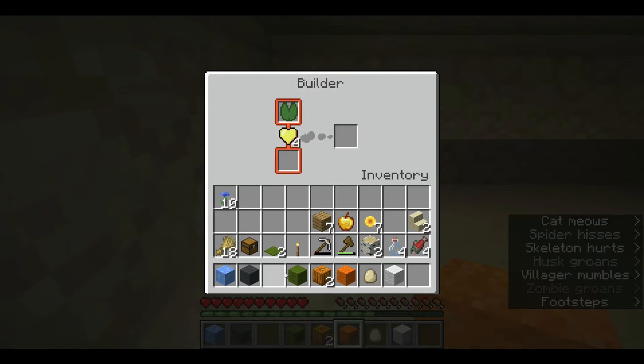Let's go to our plushable builder. The options for your stuffed animals are penguins, froglins, a fox, or a clucky, aka chicken. Here are the recipes for each plushie. Keep in mind that the penguin needs packed ice in particular.